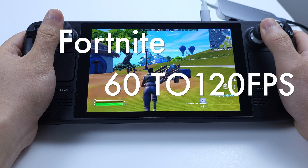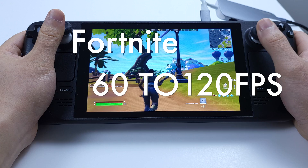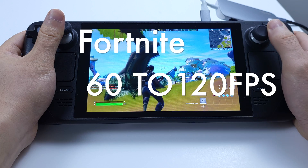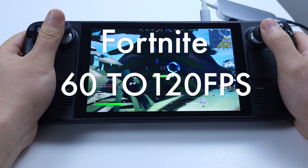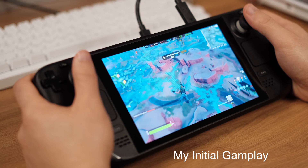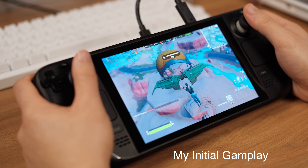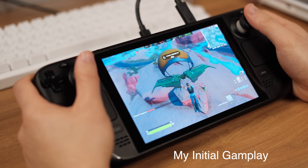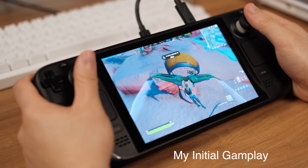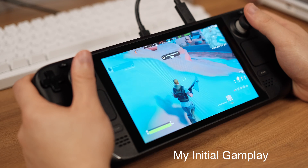Hello guys, I'd like to share my Fortnite game settings and tweaks on the Steam Deck Windows so we can play Fortnite with constant 60 to 120 fps. My Fortnite was running really bad on the Steam Deck Windows initially — I just downloaded the game from the Epic Store and set the graphics to the lowest, and as you can see on the screen, it was really hard to even hit 20 fps at the beginning.